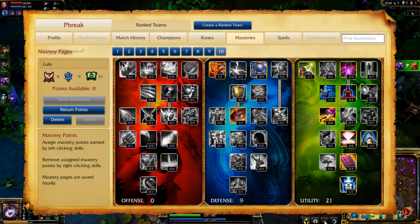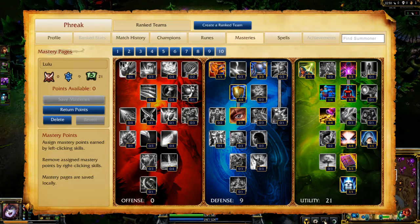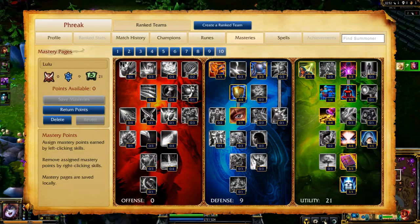My masteries serve the same goal of early power while growing into late game. I go 0-9-21, focusing on armor and health in defense, plus mana regeneration, movement speed, gold, experience gain, and cooldown reduction in utility.